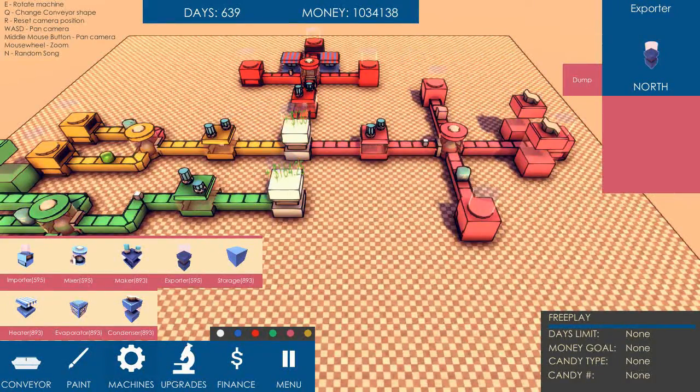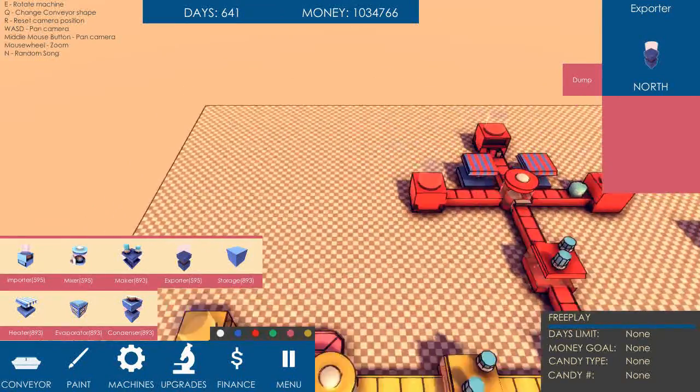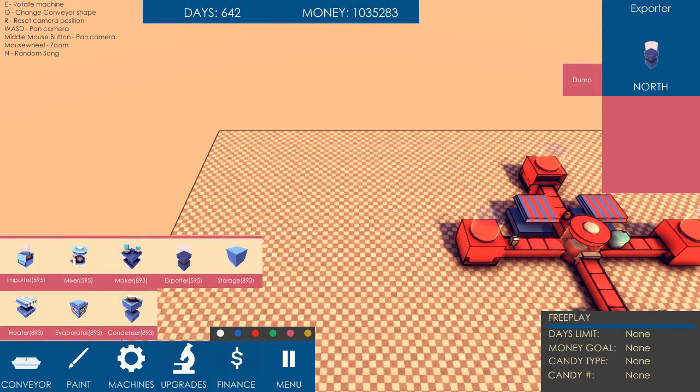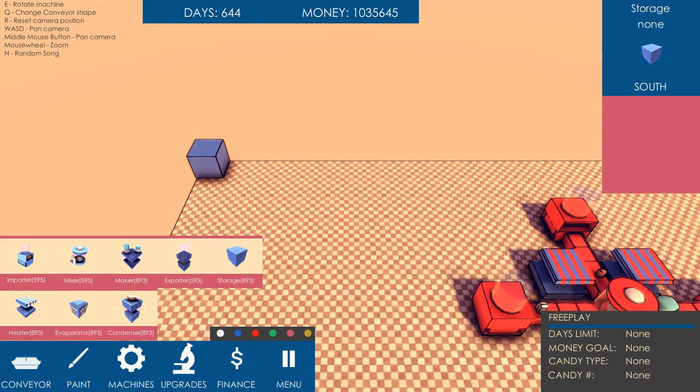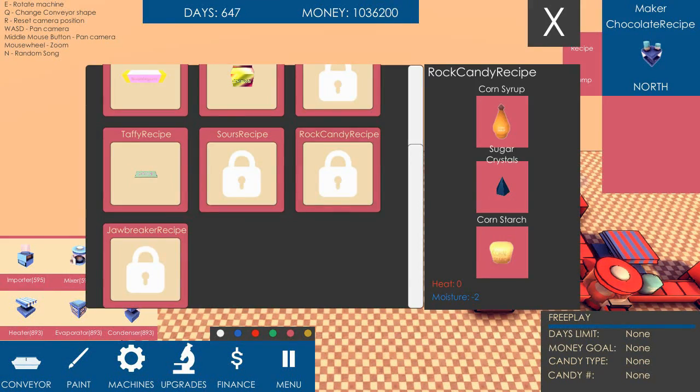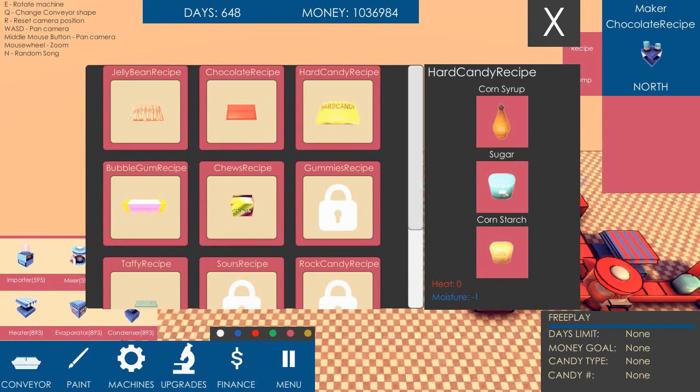I probably should make the upgrade. I need to make hard candy somewhere, so maybe I'll make a hard candy machine up here. Let's do that. And this will be going to storage anyway. Put storage there, conveyor. We want to make some hard candy, because that's required for I think two of the upgrades. Hard candy requires corn syrup, sugar, and cornstarch.